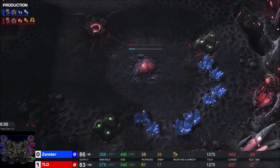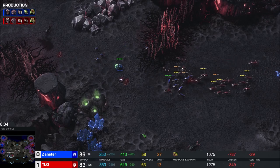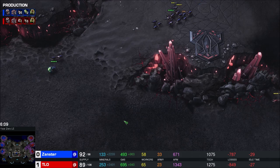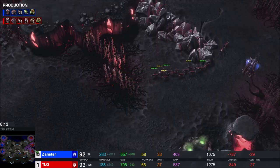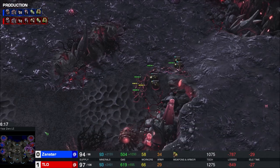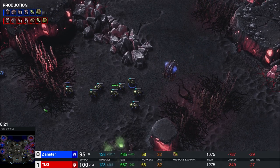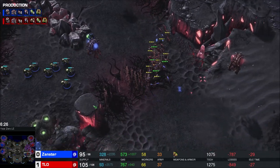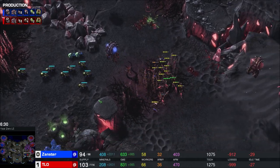TLO's got a fourth base coming up, and so does Xanster - Xanster's is a little bit ahead actually. I just feel like in a ZvT you go three hatch before pool against a Terran and you just beat them if they can't punish it. But there was no punishment from Xanster at all - you're just able to catch up, magically somehow. They're both going Spire now - Xanster's starting his own Spire. Are we going to see mutas? We have not seen a muta-muta play in a ZvZ in a while, just because Sporecrawlers are so good.